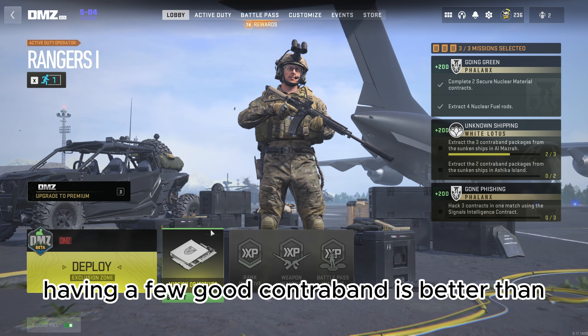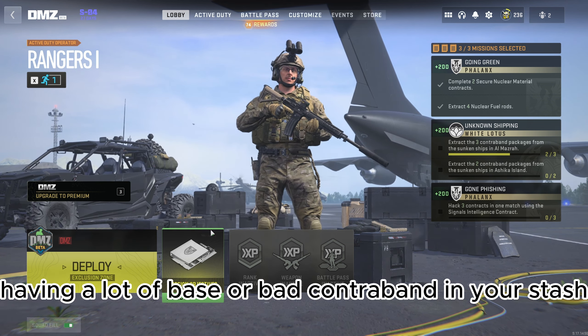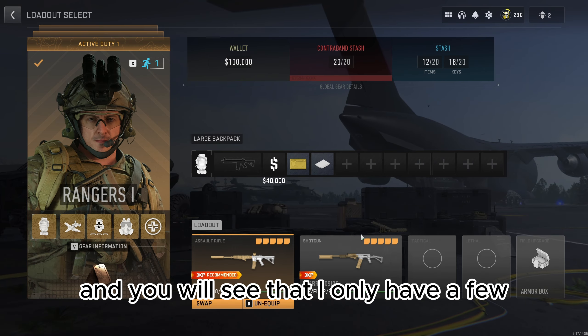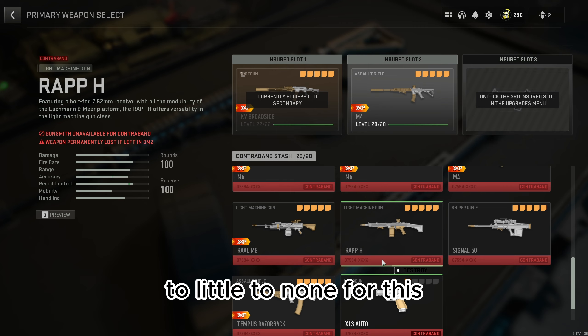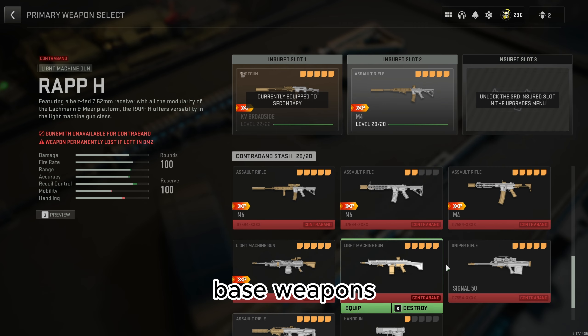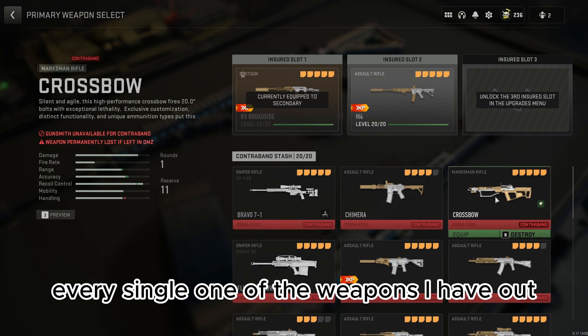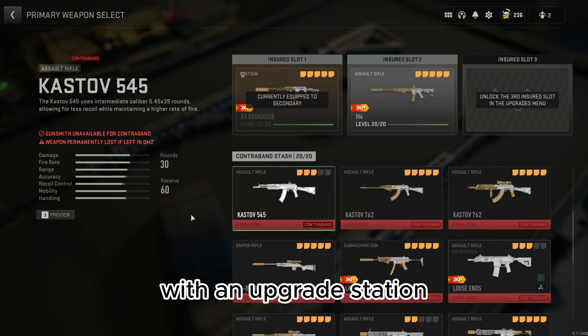Having a few good contraband is better than having a lot of base or bad contraband in your stash. If you take a look at my contraband, you will see that I only have a few — little to none — base weapons. Because every time I go into DMZ, I make sure to trick out every single one of the weapons I have with the cash I get in-game at an upgrade station.